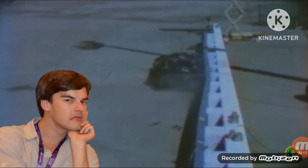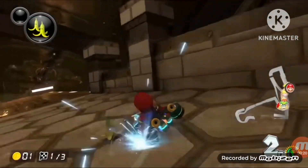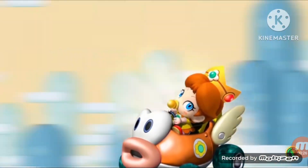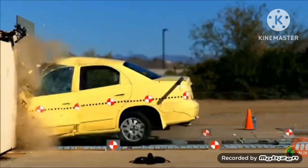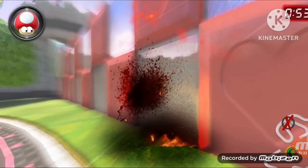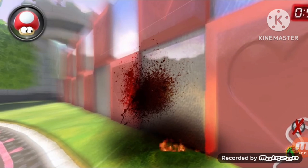But oh no, my friends, not in the happy-go-lucky Mushroom Kingdom. You're basically running into a solid cement wall in Mario Kart, and that thing ain't gonna collapse — you are. And I forgot, you're not wearing seatbelts, so instead of crumpling up with the rest of the car, you're just gonna fly headfirst into that cement wall, becoming a decorative red splotch on the side of Royal Raceway.